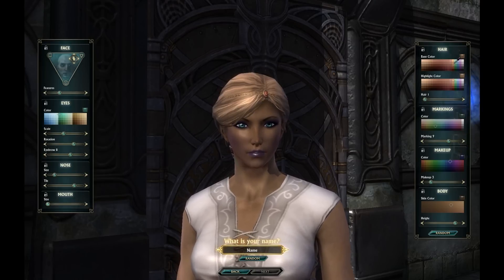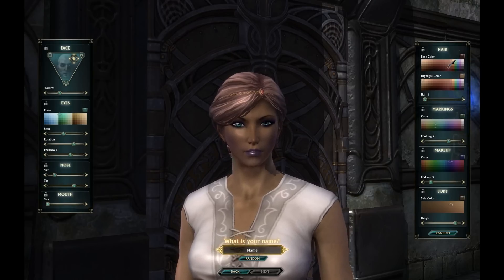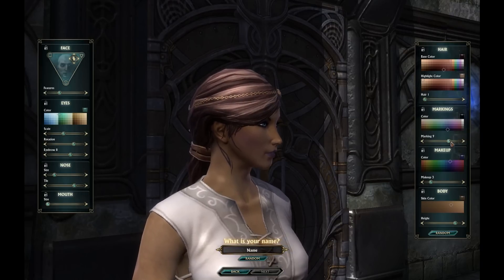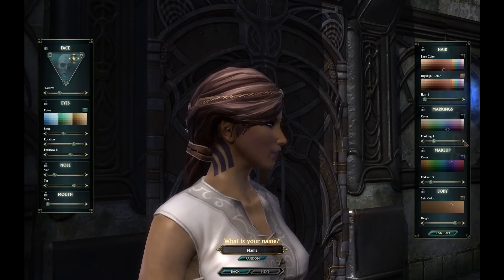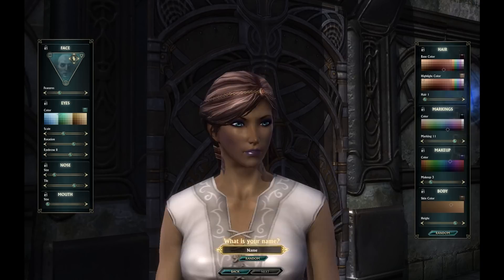There's not a whole lot to choose from — they all look very similar to each other. I noticed there are some little tattoos on the side, that's pretty cool, I hadn't noticed that before. Running through them quickly, I think I like this one best — kind of a necklace style wrap around.